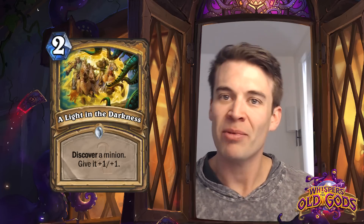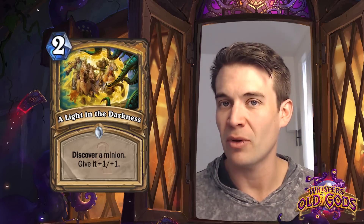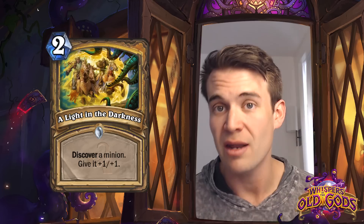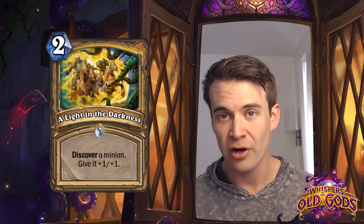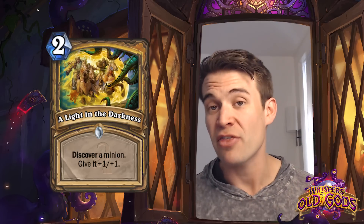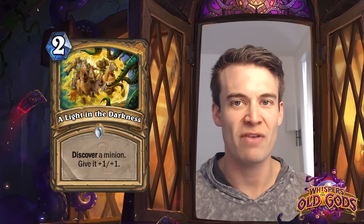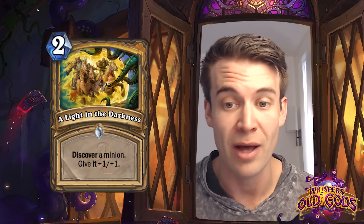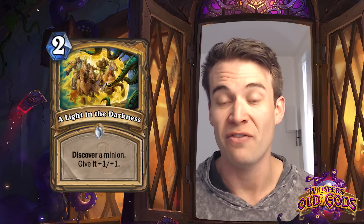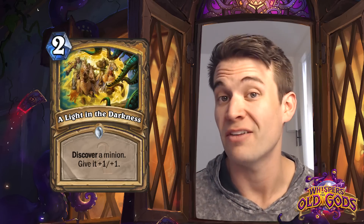Light in the Darkness - Discover a minion, give it +1/+1. It's kind of an interesting effect. It does obviously come with a significant tempo loss, costing two mana to play the spell up front. You get a little bit of that back from the bonus you give to the minion, and it can potentially allow you to smooth out your curve if you play this in the early game when you don't have a drop. This is kind of a weaker Raven Idol because Raven Idol has the ability to find spells as well. The buff to the minion doesn't outweigh the lack of ability to find a spell, as well as just doubling the mana cost from one to two. So not a card I'd expect to see a ton of competitive play.